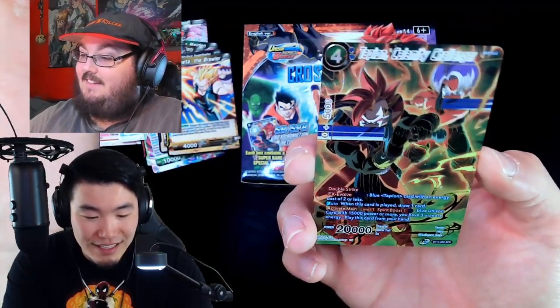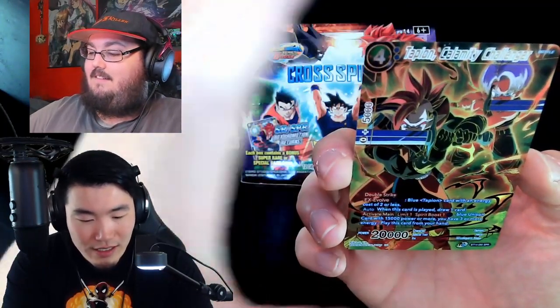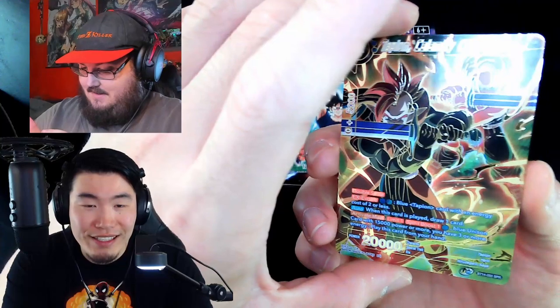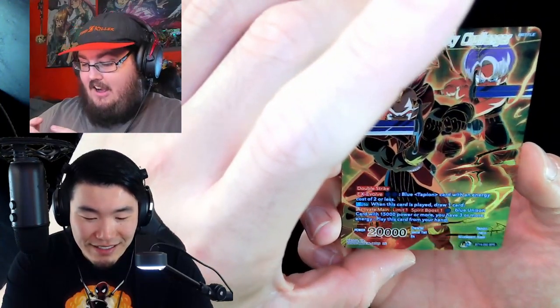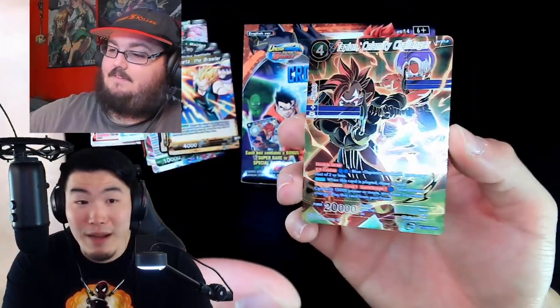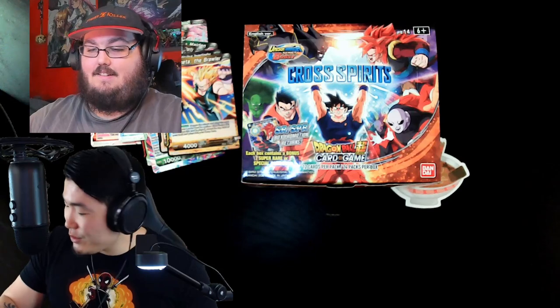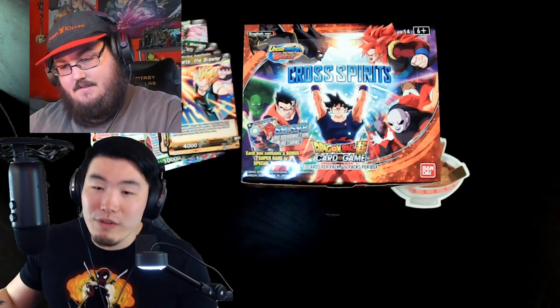I think we got the same box, man. Maybe that's a sign we'll both get the secret rare Goku and Frieza. I swear if that happens I wouldn't even know what to say. But this is a very nice, very clean card. Tapion: Calamity Challenger with Trunks holding the sword — it's such a unique and awesome-looking design.